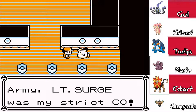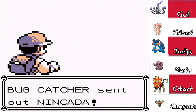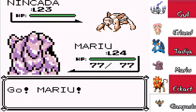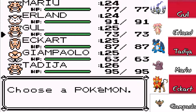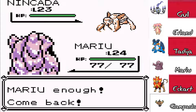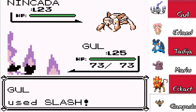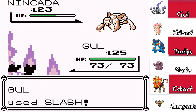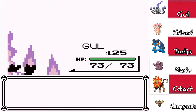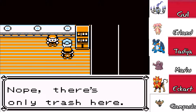This is why only the new guys are really needing levels. This person says when they were in the army, Lieutenant Surge was their strict CEO. Nakeda — oh, you're part Ground though, I can't do that. I'm feeling Goal. Metronome is Mega Punch — good thing I don't get hurt by that. Focus Energy doesn't do anything in this game. There you go — broken-ass Slash. And Lieutenant Surge is next — there's only trash here.